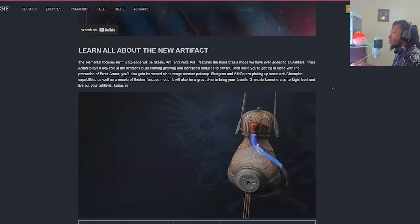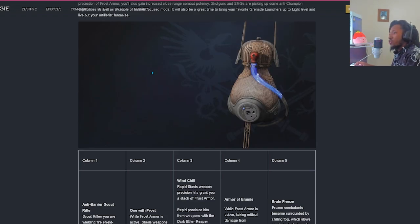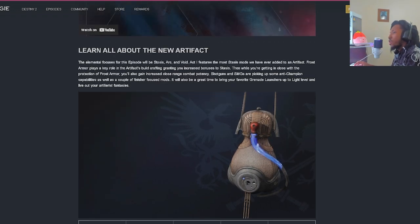Revenant is upon us, and with it we have an amazing brand new artifact. I'm going to read the TWAB today and I'll also leave a link down below for you guys to play catch up. I'm going to go in a linear order covering the most important things changing. The elemental focuses for this episode will be Stasis, Arc, and Void.